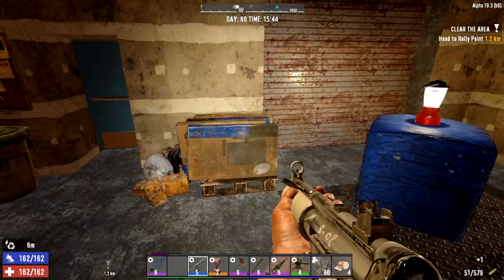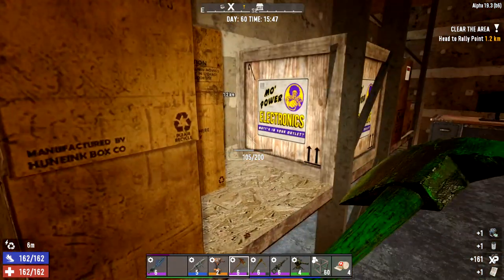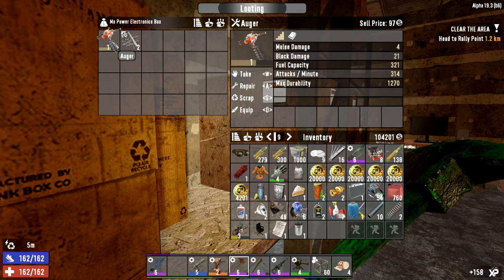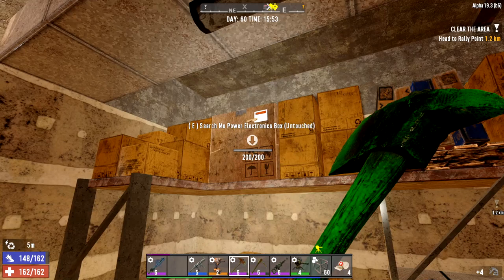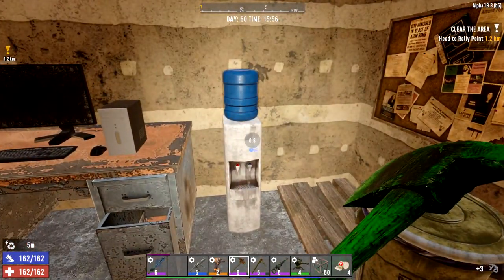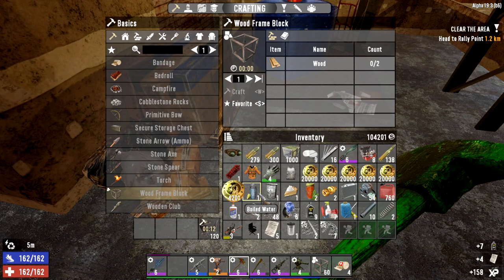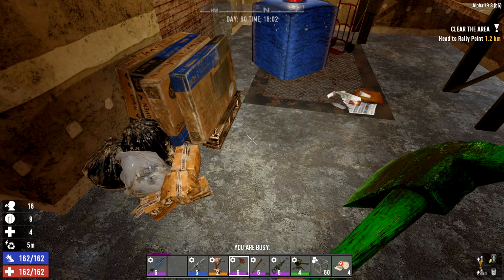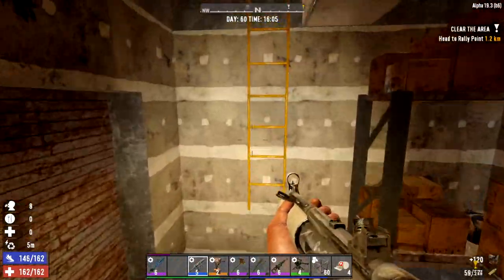How many bullets did that take? Only 8 — not too bad. Got the backpack in there. There's an electrical box here — I hope it's full of electrical parts. Oh, it's actually got an auger! Steel tool parts — we're going to scrap that for motor tool parts because we've got a level 2 auger. Another one up here. Iron shovel, more motor tool parts. No super water for us. Let's make our way upstairs. I did find some food and water a minute ago, so we'll use that. That digging did nothing good for us.